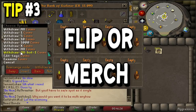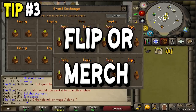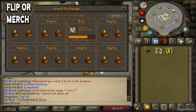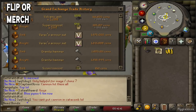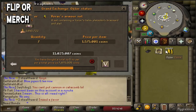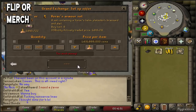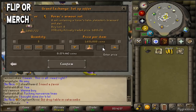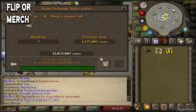Tip number three - I say it in as many videos as I can - and that is to flip or merch. Basically just take advantage of the Grand Exchange margins. If you know how to invest you can do that as well, but if you have a low cash stack I'd say probably don't invest, just stick to flipping. If you need to look up a guide on that I will provide one in the link in the description. Flipping is essentially a daily that you can just make a little bit of money with the money that you have, and over time it just gets better and better. It's not for everyone but if you don't mind it or you want to give it a try, I'd definitely recommend.